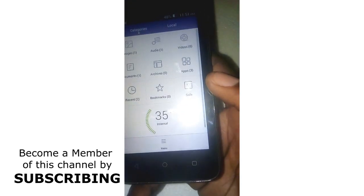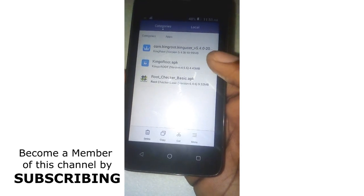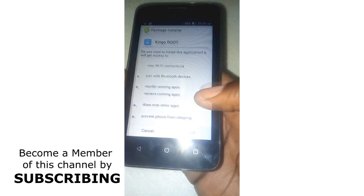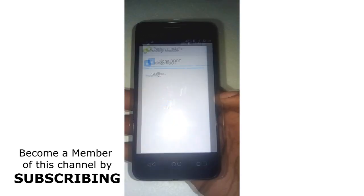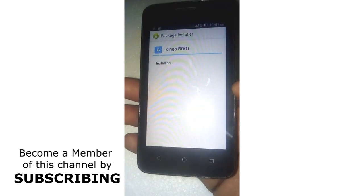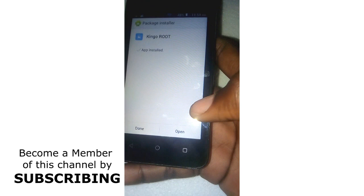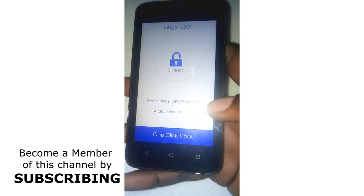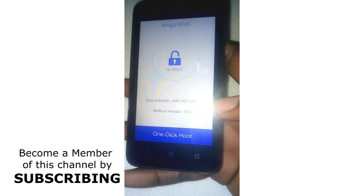Go ahead and install the KingRoot APK on your phone. Okay, then load and open it up. Now what you're gonna do is just click right over here - one click to root - to start.